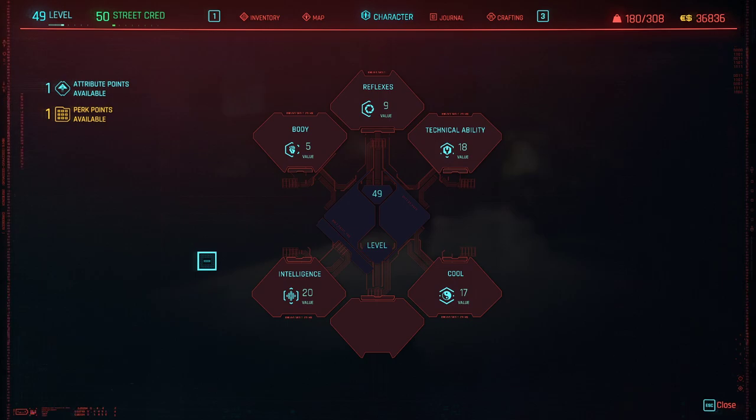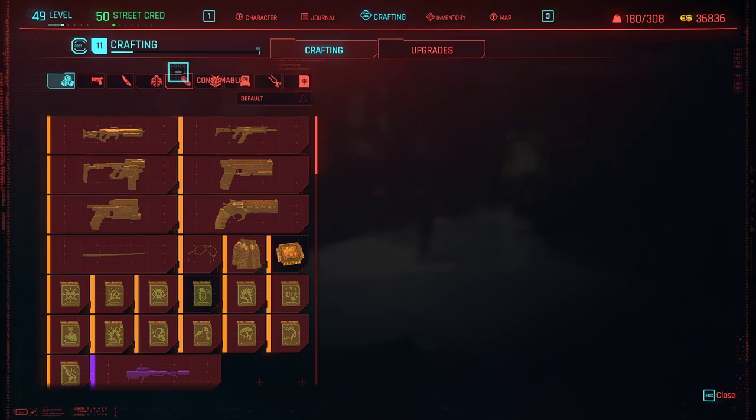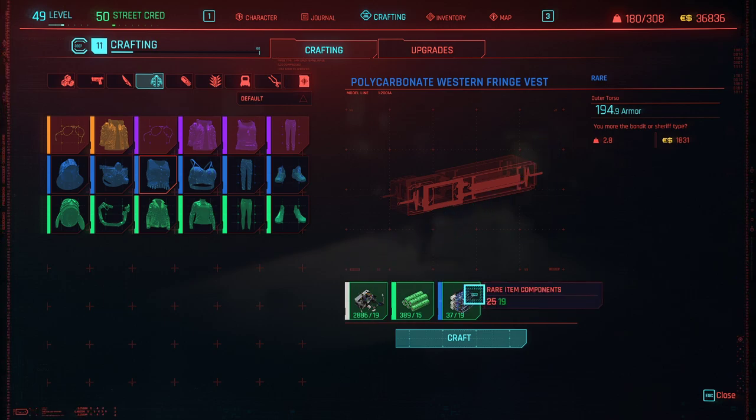I'll show you what components you need. You click on Crafting, go to Clothing, and all you're going to craft is headgear — whatever headgear you have, it should say 'head' — and outer torso. Those are the two things you craft. Headgear gives you Bully — plus 30 crit damage — approximately one out of 20 times. Outer torso gives you Fortuna — plus 15 crit chance — again, roughly one out of 20 times on the rare.